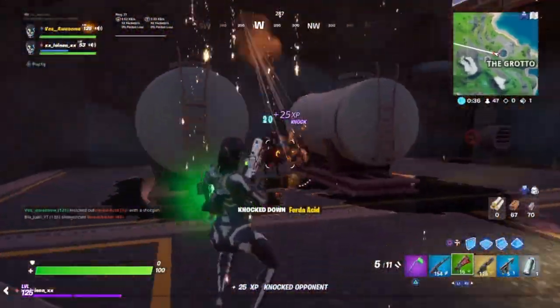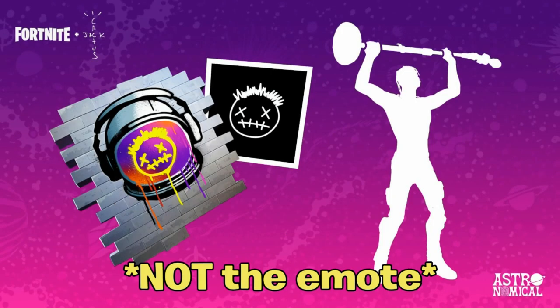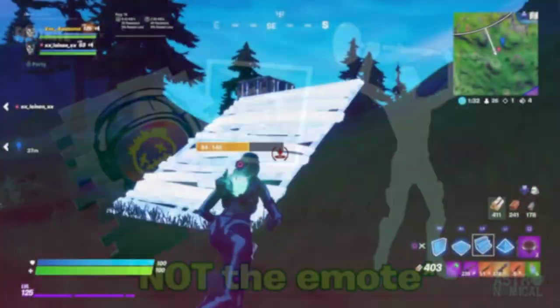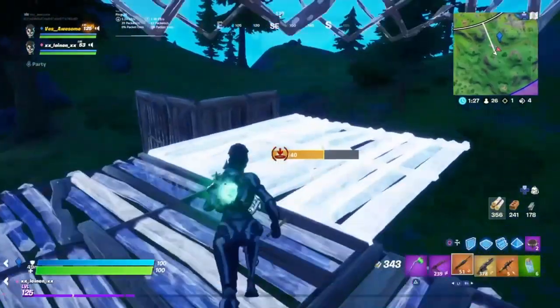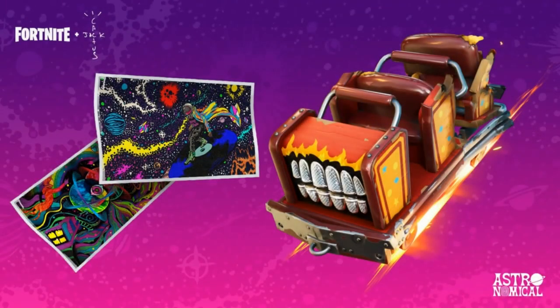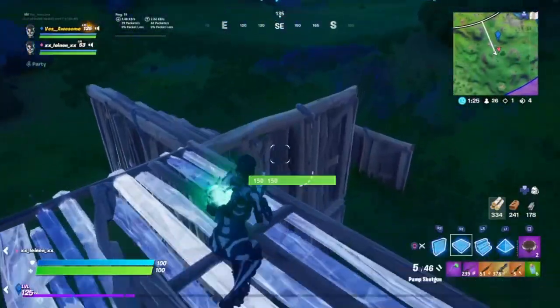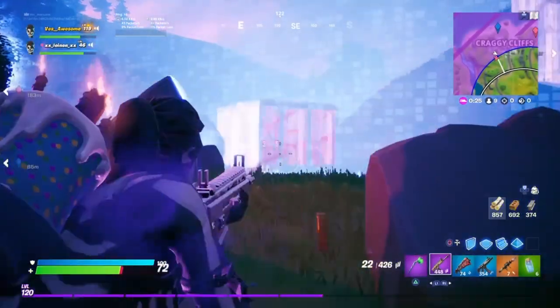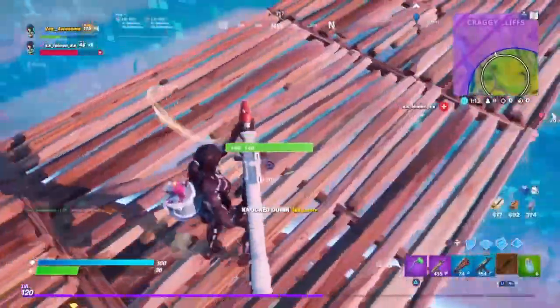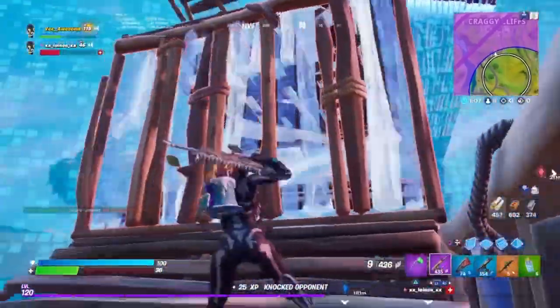Let's get right into the Travis Scott stuff. Those are the rewards that you're going to be getting — the glider and the two loading screens. You're probably thinking: how can I get those rewards? All you have to do is simply go to the event. If you missed my most recent video, that was a thumbnail for it — go check it out, it's on screen right now or the first link down below in the description. You're going to find out when the event is, what skins are coming, everything. Getting these rewards is just by going to the event — plain and simple, that's how you do it.